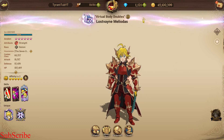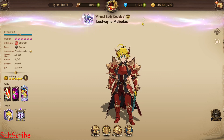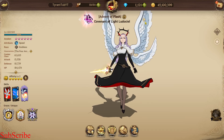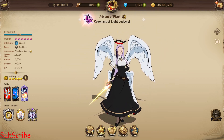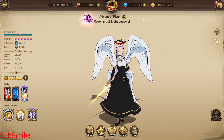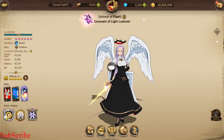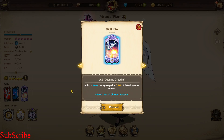On to the next character. Next is Margaret or Ludo. When Margaret first came out she was a very good DPS, especially against Bond, and she used to deal a lot of damage. Her grace is pretty good, her passive is very good for goddesses, and her ultimate at the time was a very good DPS ultimate.